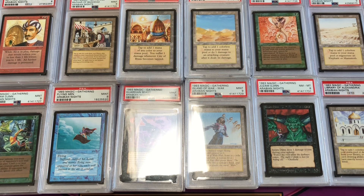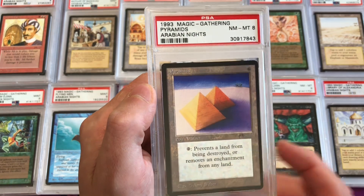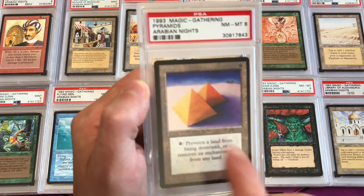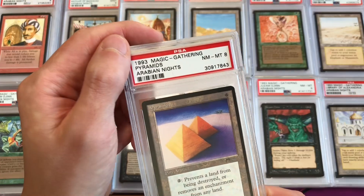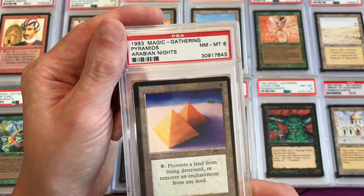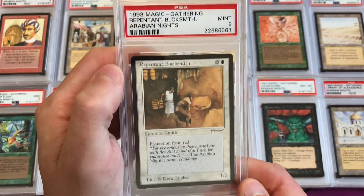Pyramids is a hard card to find but important for the Arabian Nights set — it fits the theme. This is near mint to mint 8 and it's really off-centered; the top and left side are thicker than the bottom and right. It's uncommon 2, like some of the other lands and artifacts. Repentant Blacksmith is uncommon 2 in a mint 9.